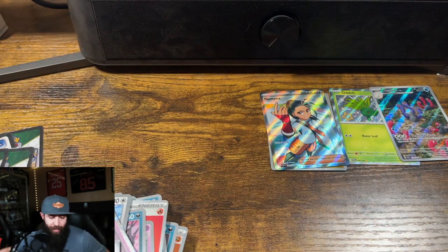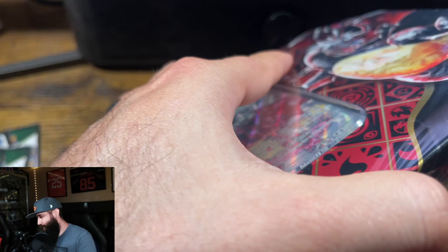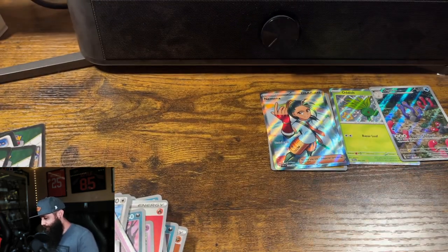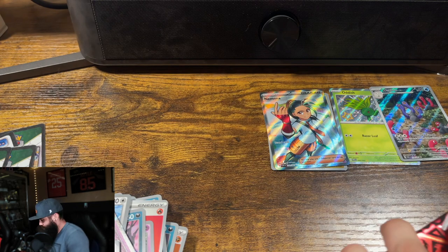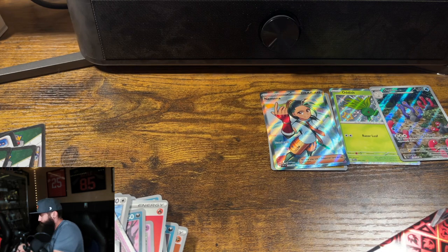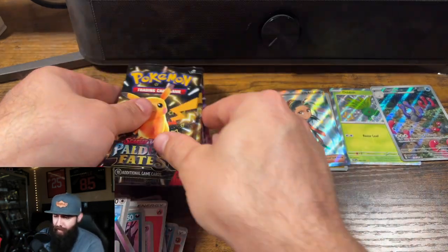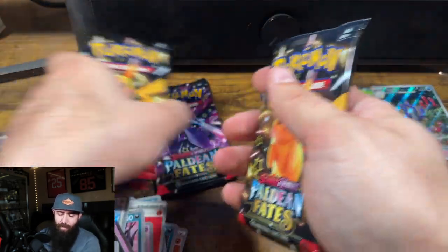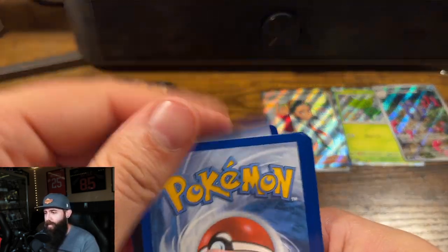We're going to do another one. Bear with me for one second as I cut this box open. Okay, we got our tin out of the way. So how many packs are in here? One, two, three, four, five. We got three hits out of five packs — that's not bad, really. The promo card is cool. Let me know what you guys think of that Charizard promo. I think it's pretty nice.